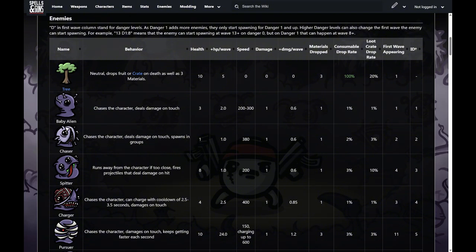The first enemy is the tree. The tree is not aggressive — it doesn't deal damage or move. It simply spawns in and drops three materials, which is important to note early game since it drops more than most base enemies. It also has a 20% chance to drop a loot crate. You always want to make sure you're clearing out the trees on most characters to get your loot crates.